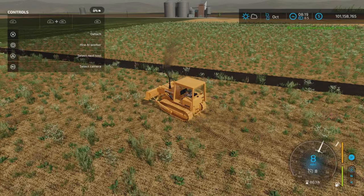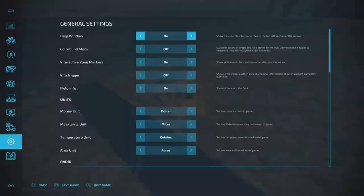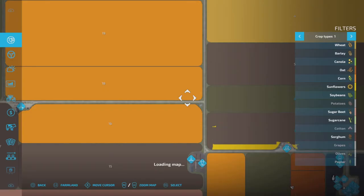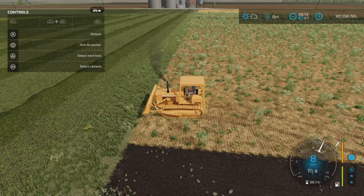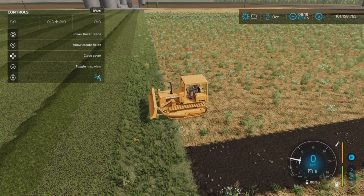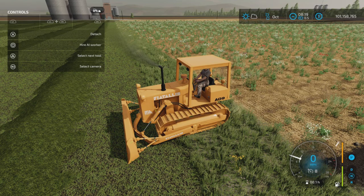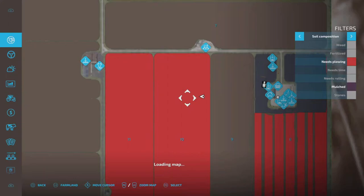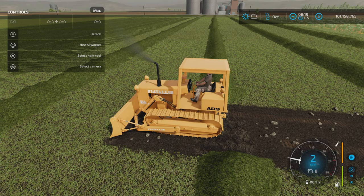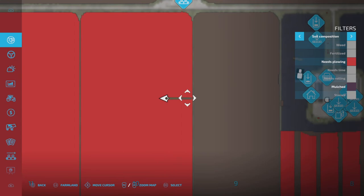Will it remove the plowed state or the needs-plowing state? I have that on this grass field over here. Let's check the PDA — it needs plowing, okay. The blade is lifted right now, so we've got to lower it. Let's go forward and drop our blade. There we go — now we're deep enough to cultivate. It is removing the plowed state. If we lift it up a little bit, we can make it look like it's plowed. If we go a little bit lower, it will show as cultivated.